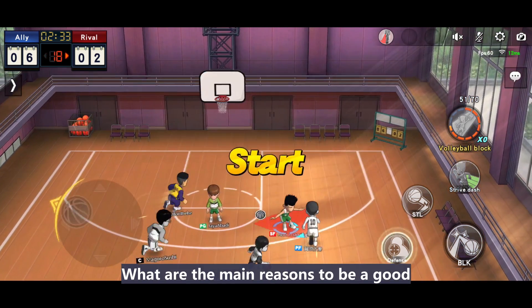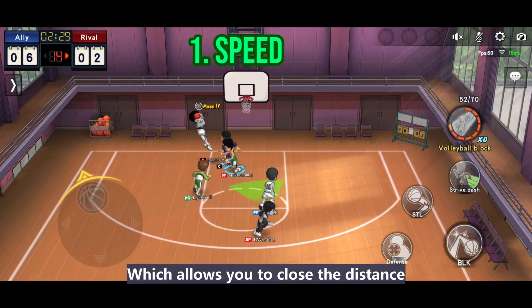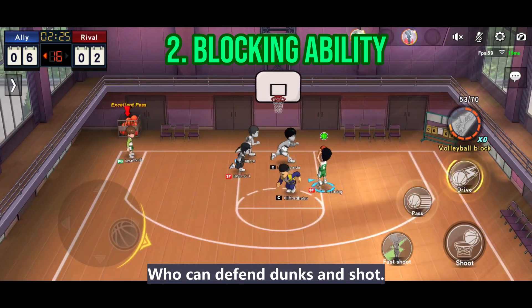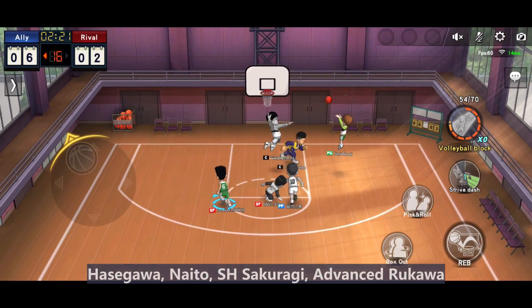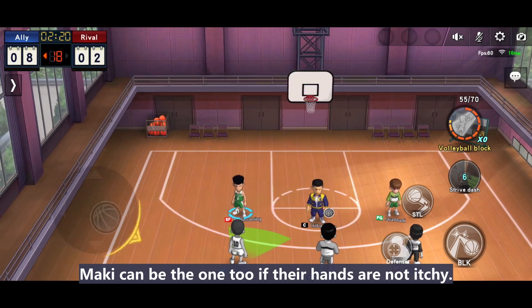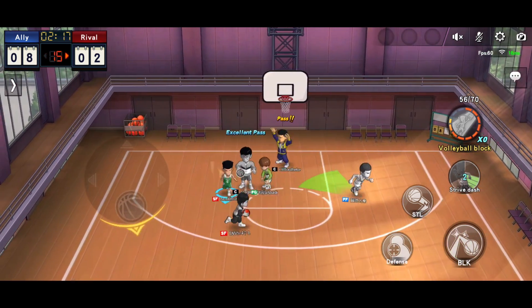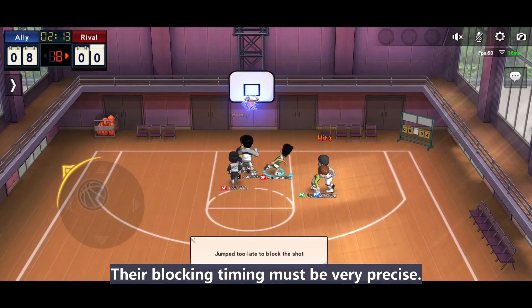What are the main reasons to be a good assist-in-defense character? First is speed, which allows you to close the distance between 2 scorers. Second is blocking ability — who can defend dunks and shots? Hasegawa, Naito, Shohei Sakuragi, Awans Rukawa, Normal or Awans Sento, Normal or Awans Nobunaga Kyota are the best choices. Monkey can be one too, if their hands are not itchy. Oda and Fukuda can be options too, but just because their blocking abilities are not that good, their blocking timing must be very precise.